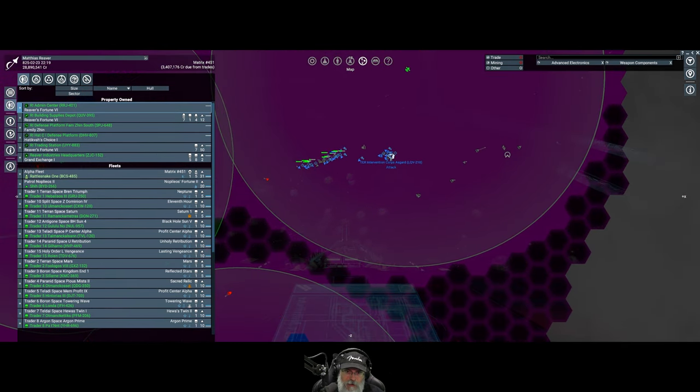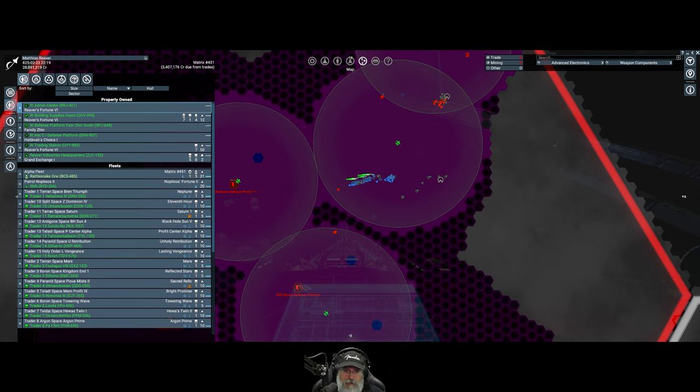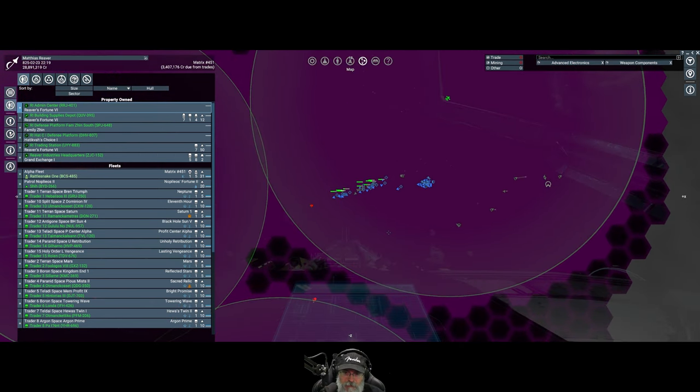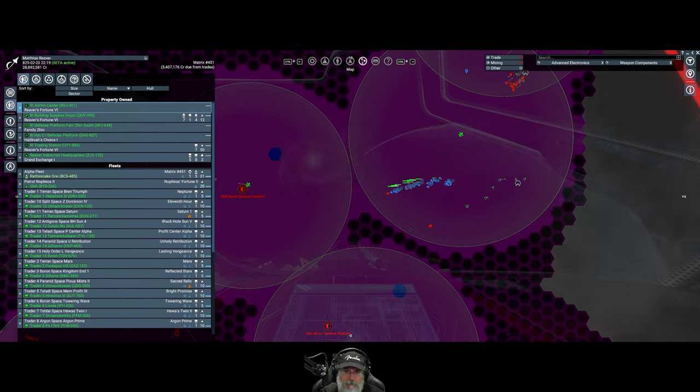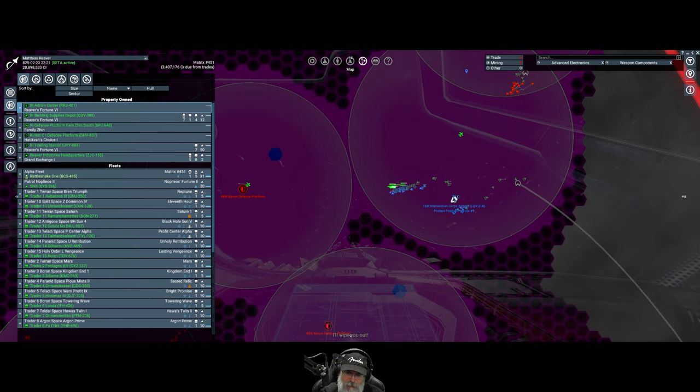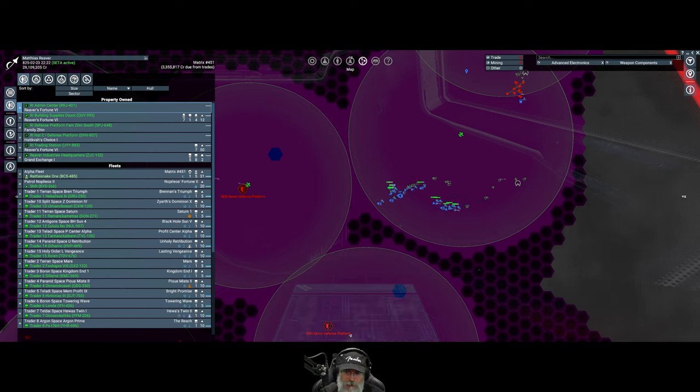I'd like to see the Asgard take on a K. If they're going for this defense platform, I'll watch it try and shoot the beam at that. He keeps changing to protect position. I wonder if they're going to protect the area by the gate. No, they're advancing. Let's see if he'll shoot a beam at the station.